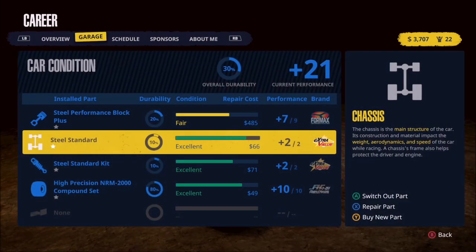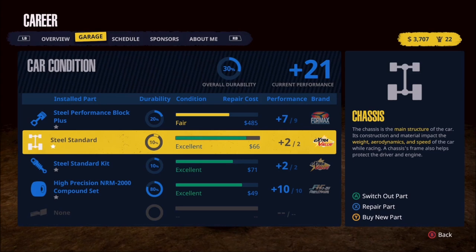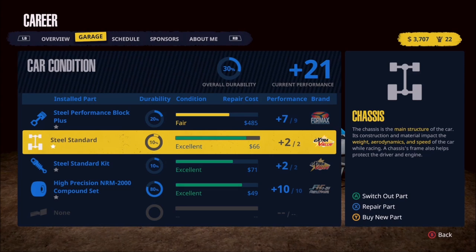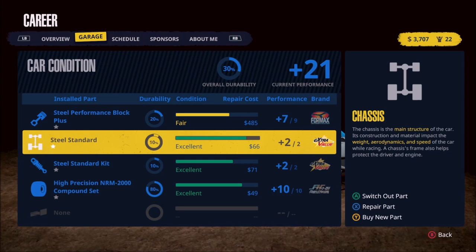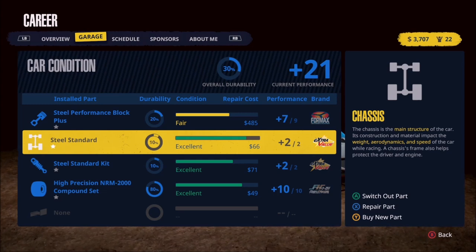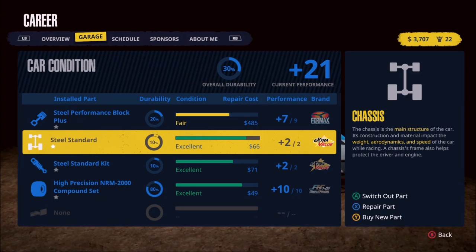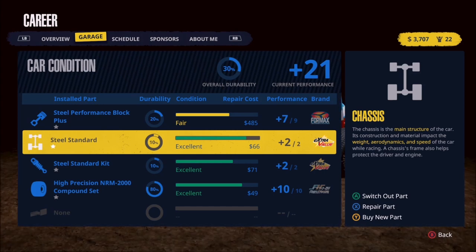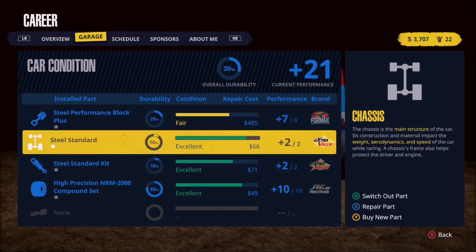In order to do that, we need to head over to the garage screen. You can see a column labeled repair cost. Under that column, we see $485 for the engine, $66, $71, and $49 for the other parts of the car. So very cheap on those other parts compared to the engine. $485 is what we need to gain a plus two on the engine and get it back to nine out of nine. But what I really want to do right now is see what $3,700 will get us for either the suspension or a chassis upgrade.